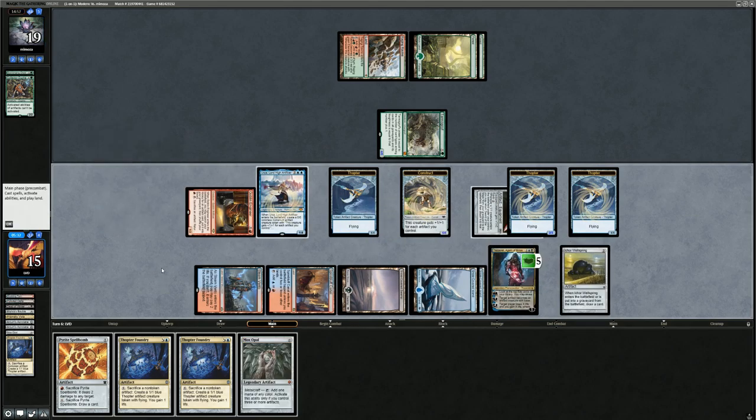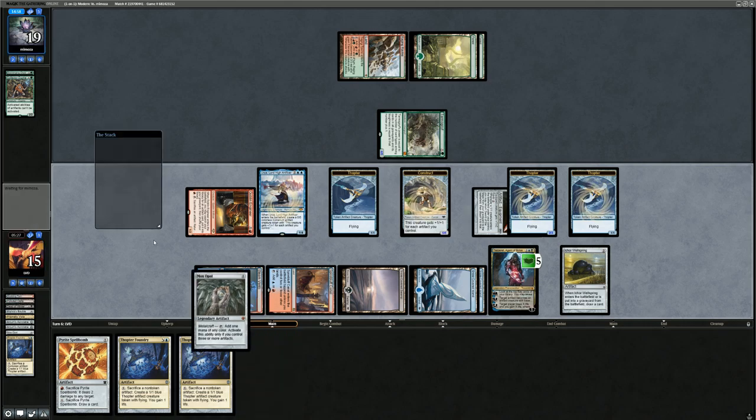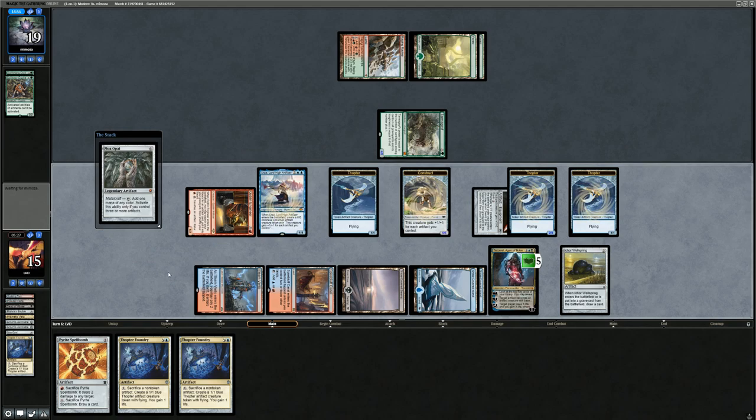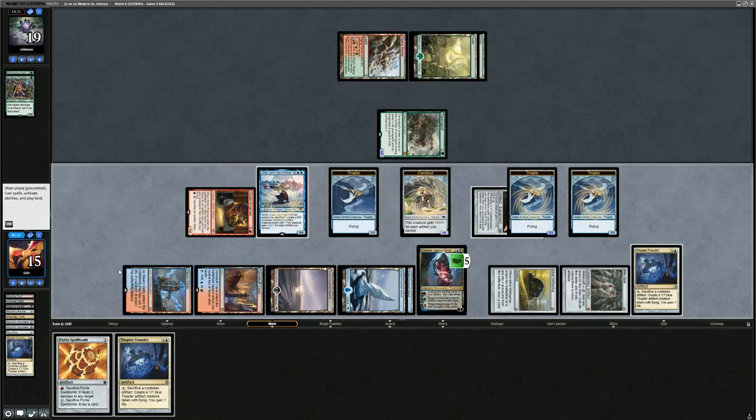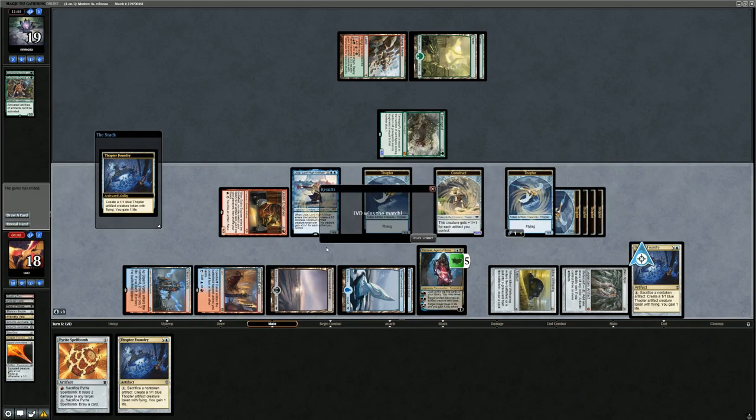We draw into Mox Opal, which can make black mana — saved by the top deck! We play another Foundry from hand and keep going. If we were playing this in paper the game would have already been over. We make black mana with Mox, Urza makes blue, and we play Foundry number two. Eventually our opponent packs it in. Sweet — on to the next one.